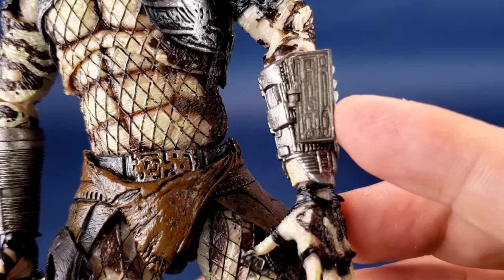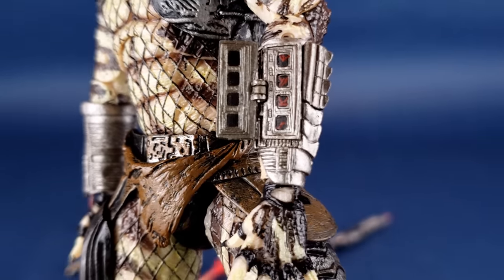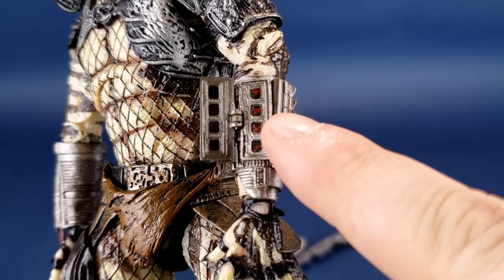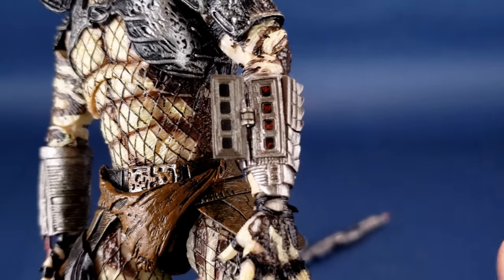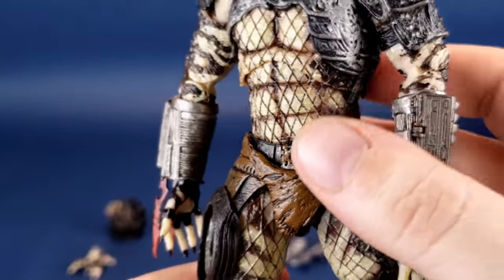He also does have the little control pad there on his gauntlet. It's strange that it actually has the hinge here, because I always think of the hinge being more so on the other side, but that's the way that they've sculpted the figure. Nice detailing done to that as well.